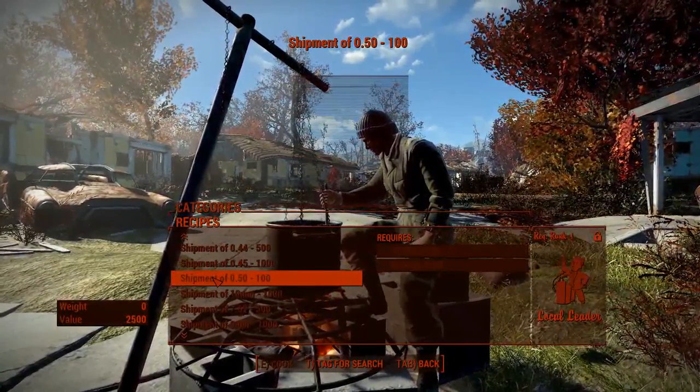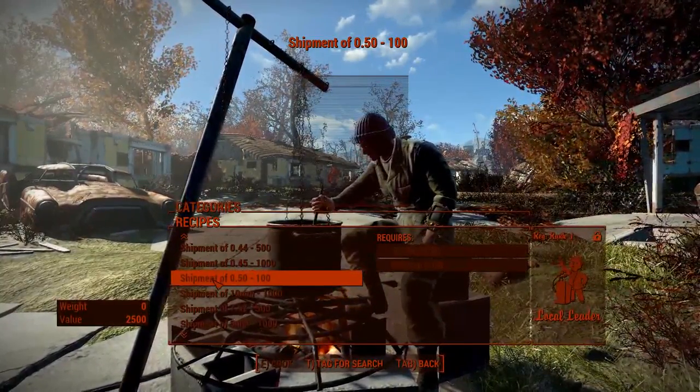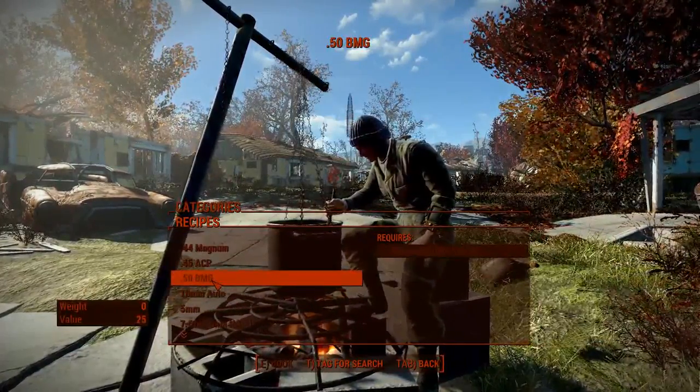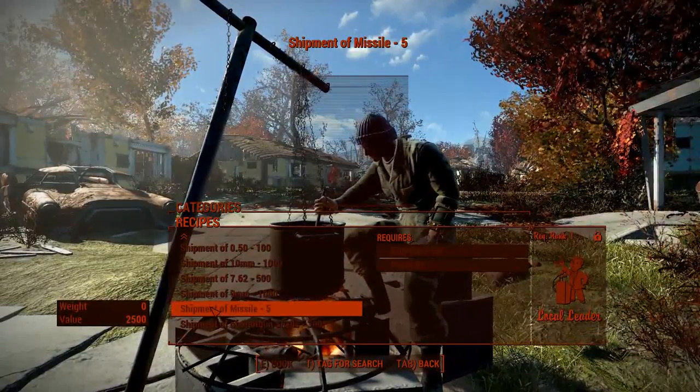You can also, in case you have the Local Leader perk and are willing to pay 100 caps, make your own shipments and then cash them in somewhere else, in order to have that ammo transfer into another place.